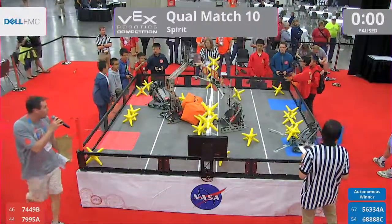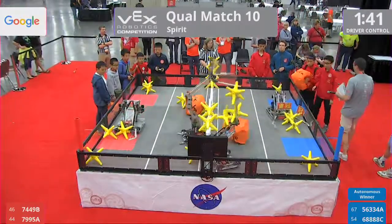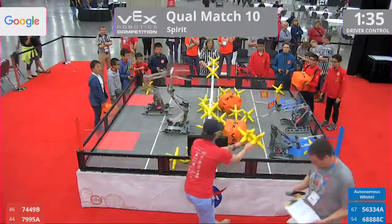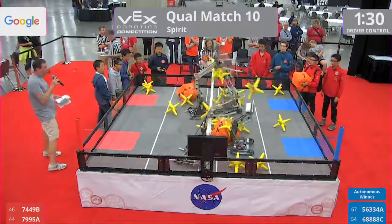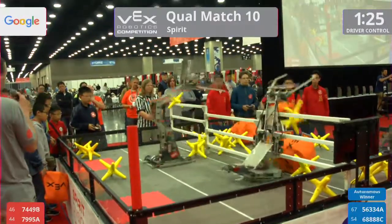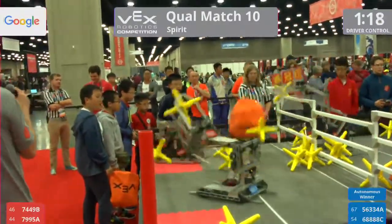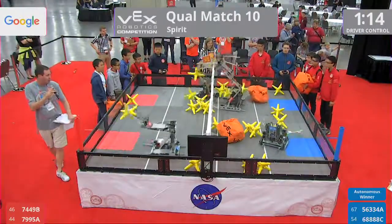We'll continue in three, two, one, go. Good start by the Blue Alliance as they really put a lot of stars in cubes. The Red Alliance really made a good damage. Look how quick 79-95A is, just racing around picking up those stars. All three robots. This may be our quickest match so far, folks. All these robots are flying.